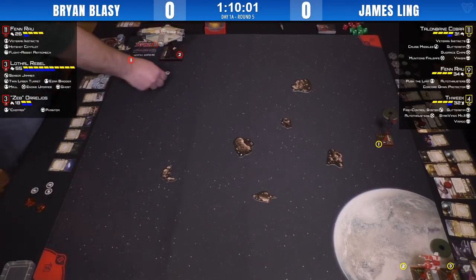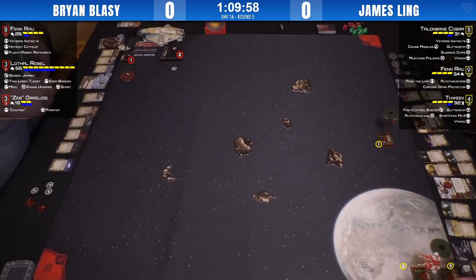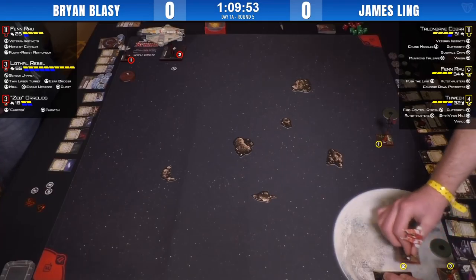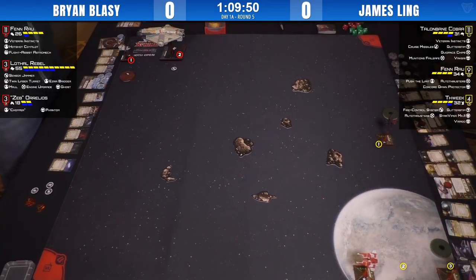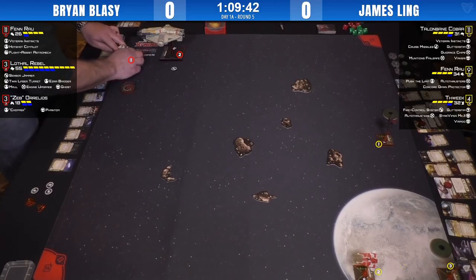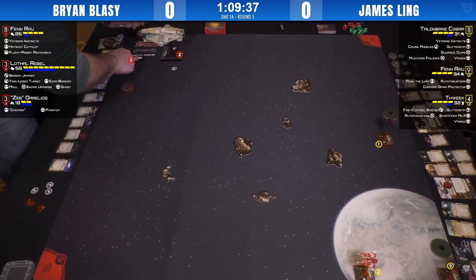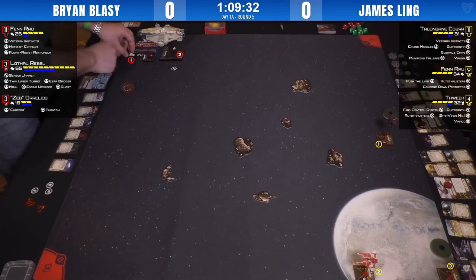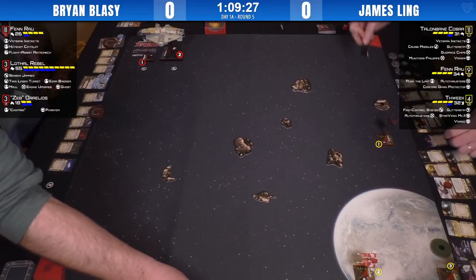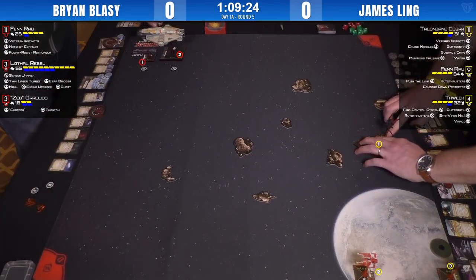X-Wing right now really feels like a giant game of rock-paper-scissors. The Ghost-Fen list — the paper to that rock — is really swarms, but the difference is that the burden of execution for a swarm is so much on the swarm player. When you're six games in, you've been setting seven dials and thinking through them; you can't just fly them simply like a two-ship list. It's rock-paper-scissors, but one of those options comes with such a mental burden.